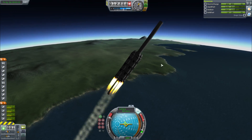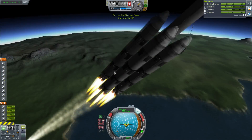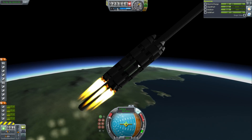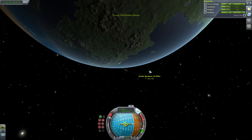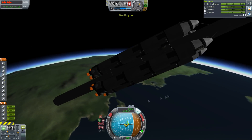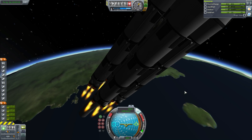I decided to launch it in 100m segments because that's pretty much the perfect length — it doesn't sway on launch, and it means I only have to do about 10 or 11 launches. 11 gives me a nice middle where I can put a very important segment. So we're going to push this first one into orbit, and this will be where we dock the subsequent 9 or 10 beams to it.